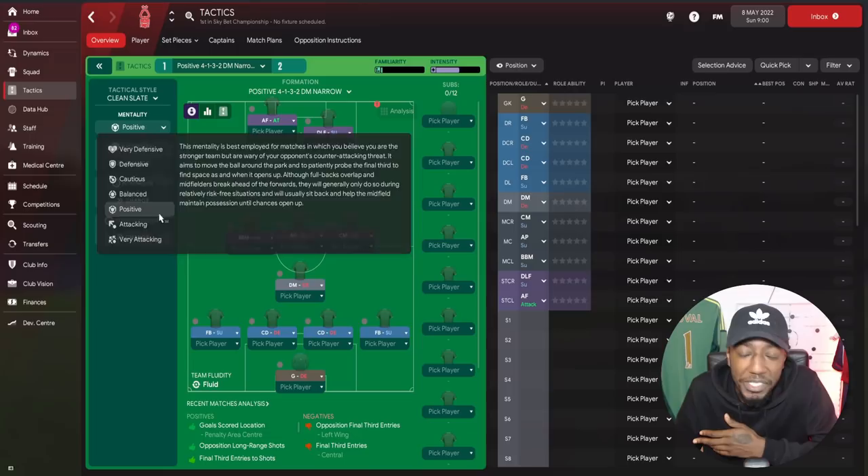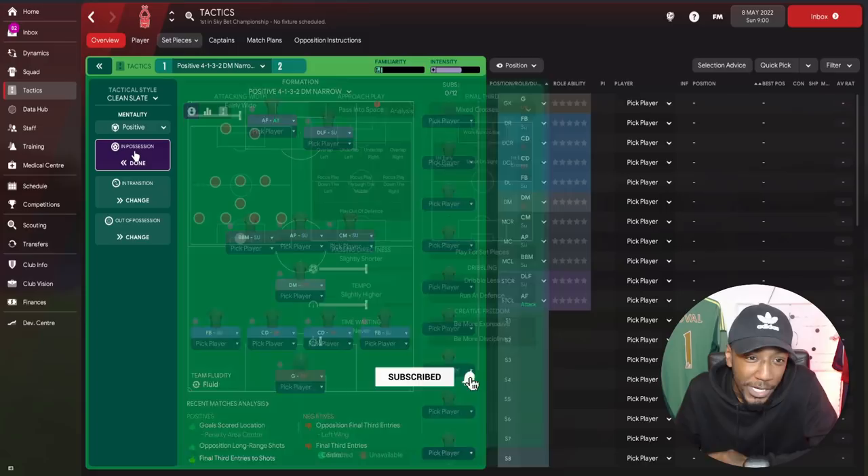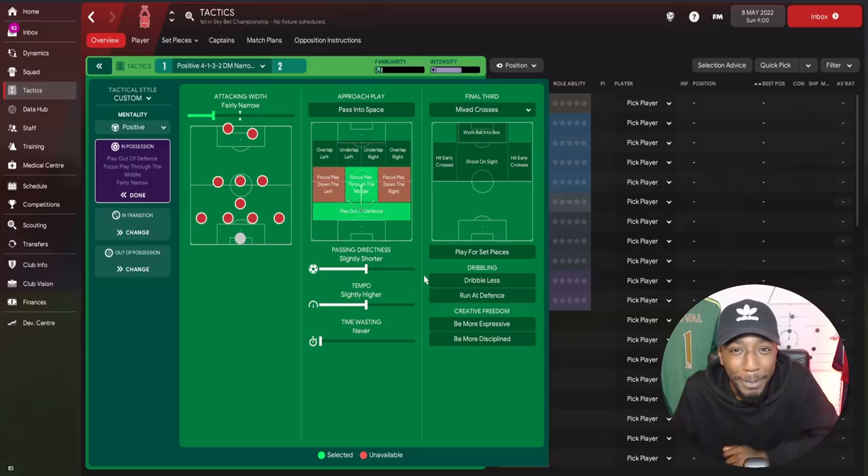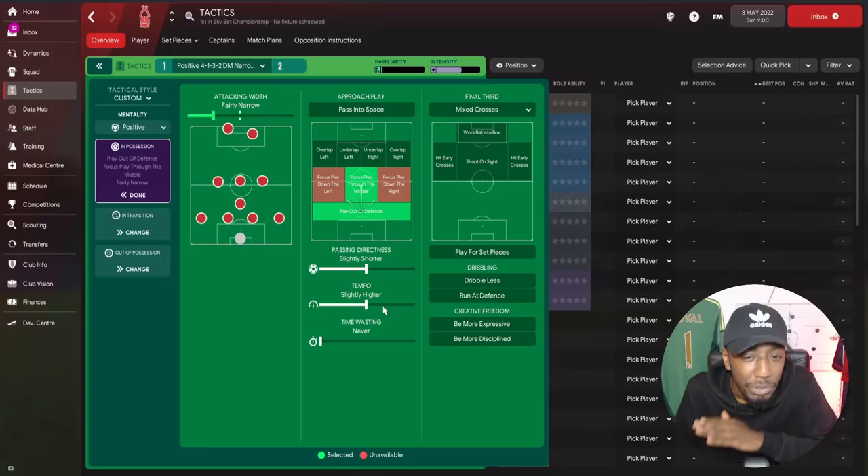For the mentality we're going to use Positive, just so we can be wary of the opponent's counter attacks and minimize the risk of being caught on the counter. For attacking width we're going to set it to fairly narrow, so we can funnel play into central areas and create numerical superiority in the central zones. We're also going to play out from defence, and focus play through the middle to get those overloads in the central areas.